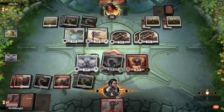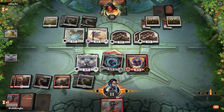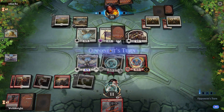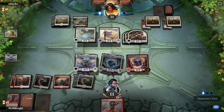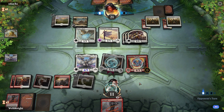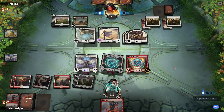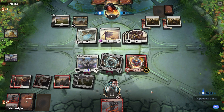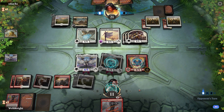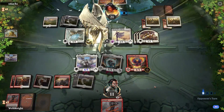Now we're starting to pull ahead. That gets us back up to 11 life. A few things would really help us pull ahead more quickly — we could draw a Deafening Clarion which would wipe their entire board, or we could draw a Resplendent Angel which we could play after Lyra deals damage so we could start spawning 4/4 angel tokens with flying and vigilance. At this point pretty much anything in our deck helps other than lands.